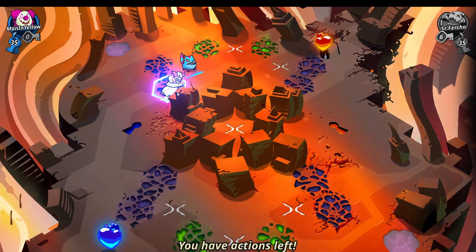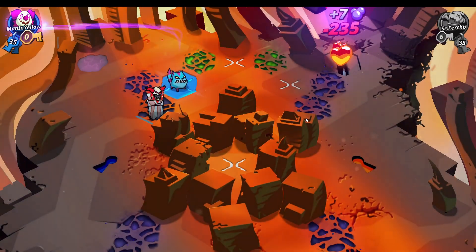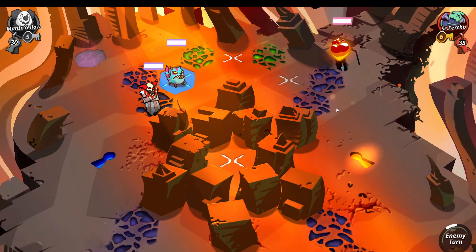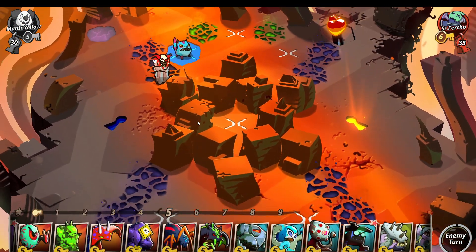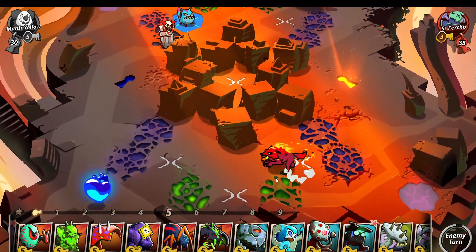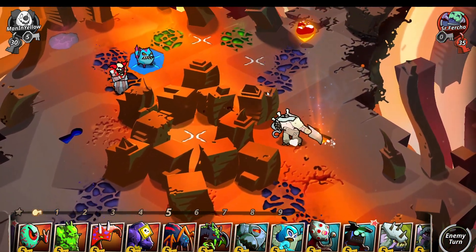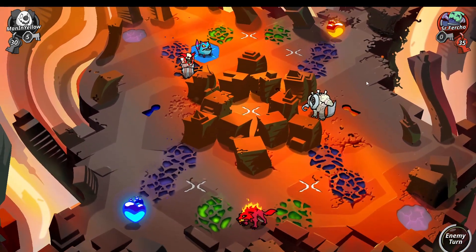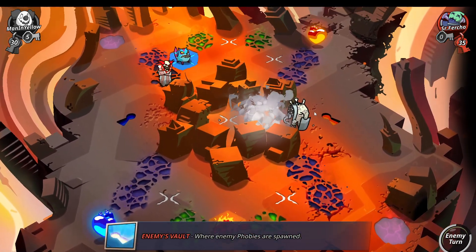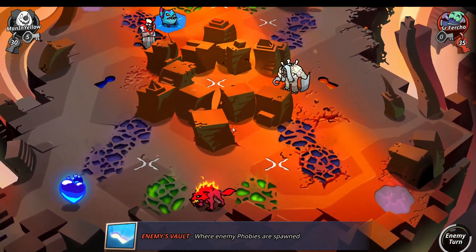This will make him not want to go mechanicals, which I want, because I might go EVO 2.0. EVO 2.0 is of course good here with all these negative tiles — you can very easily start pushing enemies into them and get a bunch of extra value out of your stuff. He's just doing a standard brick opener.